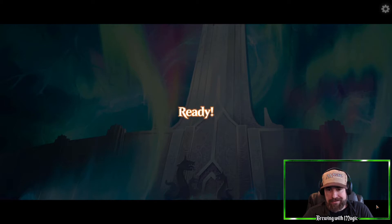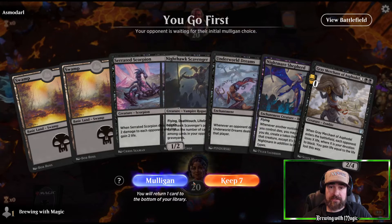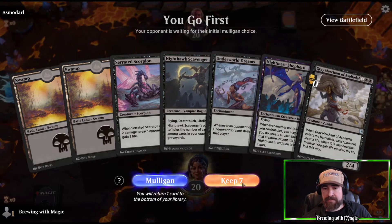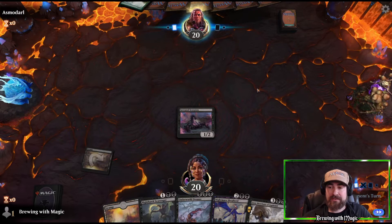We throw out our line, feel a nibble, and we've got Asmodari. We go first. We have two lands, a Serrated Scorpion, one more land, a Nighthawk Scavenger, and Underworld Dreams. We're looking good — nice front side. We just need a two-drop or a land. We'd prefer a two-drop. Let's see what our opponent is up to.